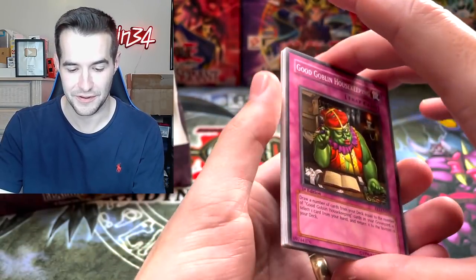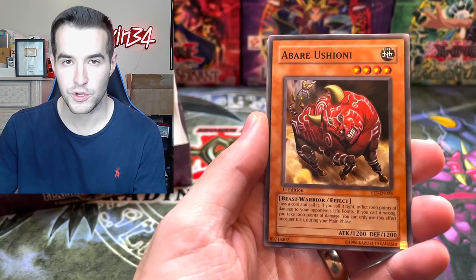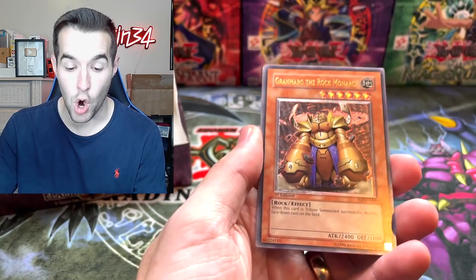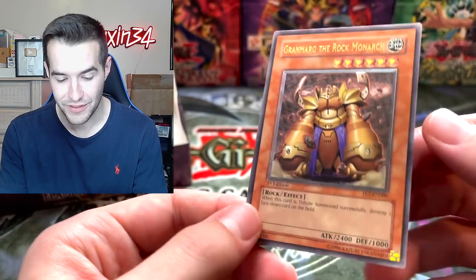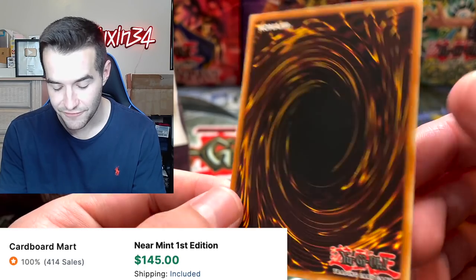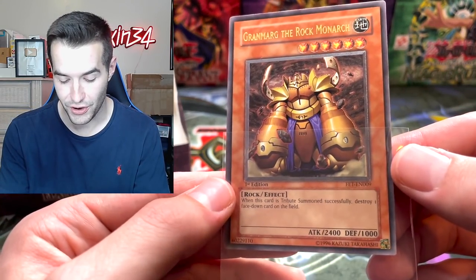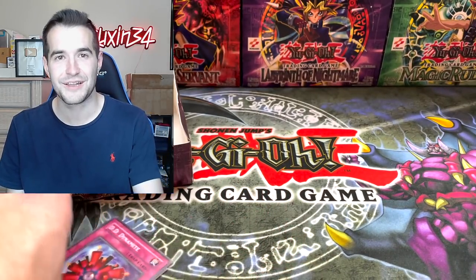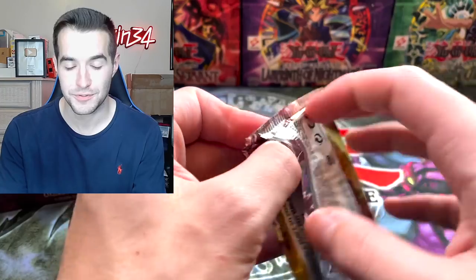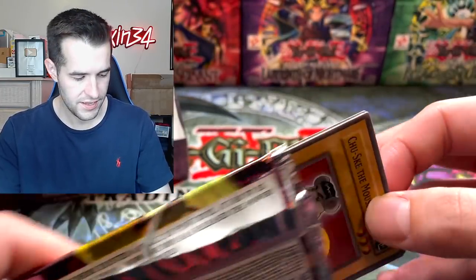Good Goblin Housekeeping, Light Hex-Sealed Fusion, the Ushioni. A Grand Marg the Rock Monarch — it is an Ultimate Rare! That looks incredible. Check out those Level Stars — oh, that looks really cool. The back does have a lot of stuff on it, but man, that is a pretty card. This is one I was happy to pull. Grand Marg the Rock Monarch — it destroys a face-down card so it's not the best, but definitely a very cool Ultimate Rare. We shuffled them all to the bottom. We still have one more in the box — assuming we get two like normal.